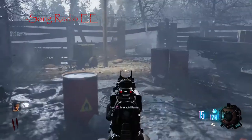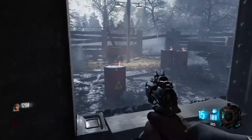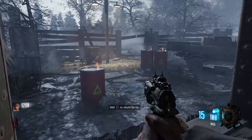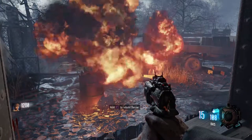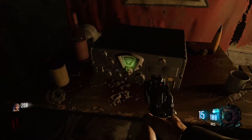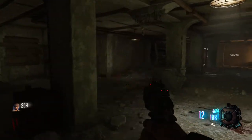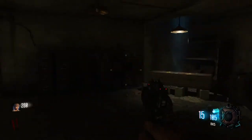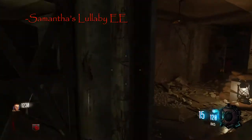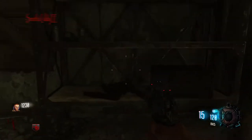For the first Easter egg — it's more of a hidden secret. There are barrels all around the map; shoot three of them until they burn and just wait for them to explode. Once you've done that, come over here to this room and shoot this radio — you don't have to press square, just shoot it — and you'll start to hear music. It's very faint, not very loud, but it'll be playing everywhere.